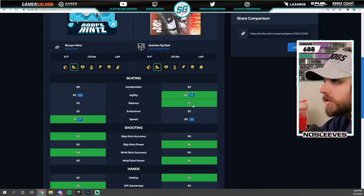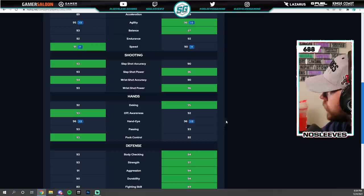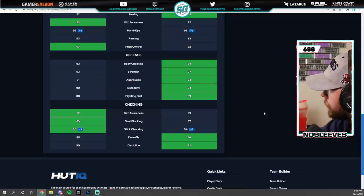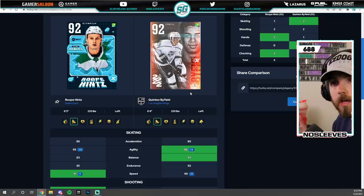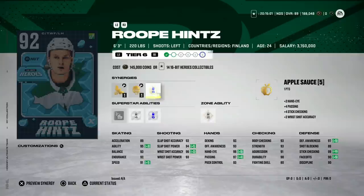Looking at the comparison between Doc and Hintz: speed is 90 vs 91, Buzzing activated on both, balance is almost maxed on Byfield at six-foot-four making him very hard to knock off the puck. Shot accuracy is 93 on Hintz but shot power is 96 on Byfield — kind of a wash. Deking is 95 on Byfield versus only 92 on Hintz. If you already had Byfield, there's really no reason to go get Rupee Hintz.